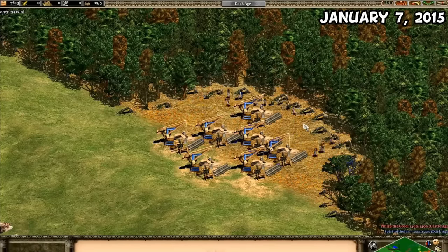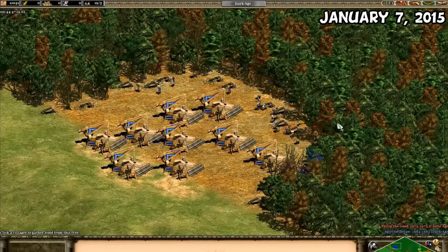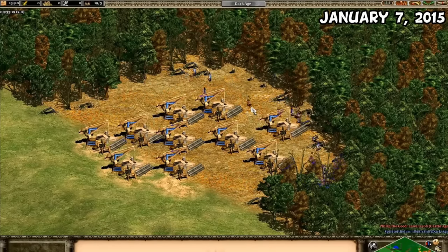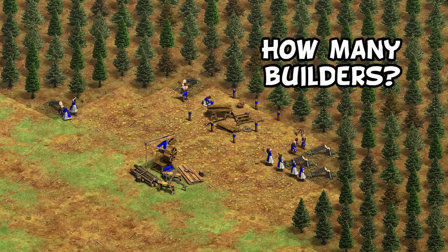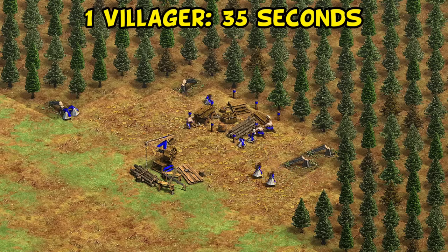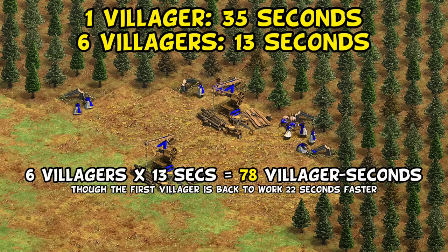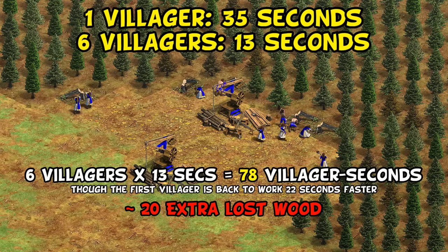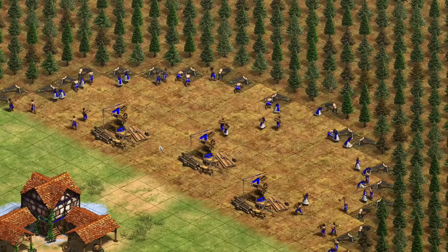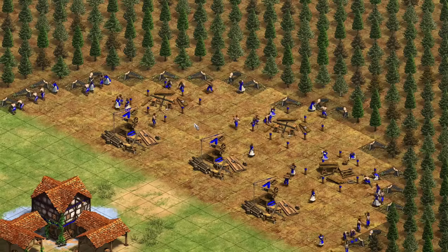This was one mistake I made in the original video - the main test back then was done with 15 villagers, without considering how having that many bunched up would slow them down and make replacing camps look worse than it is. Another question is how many villagers should physically be involved in rebuilding the camp itself. It takes one villager 35 seconds to build, or six villagers 13 seconds. Using six builders equates to about 20 lost wood compared to just having one do it. Generally, having just a few villagers make new camps is more efficient and cleaner.